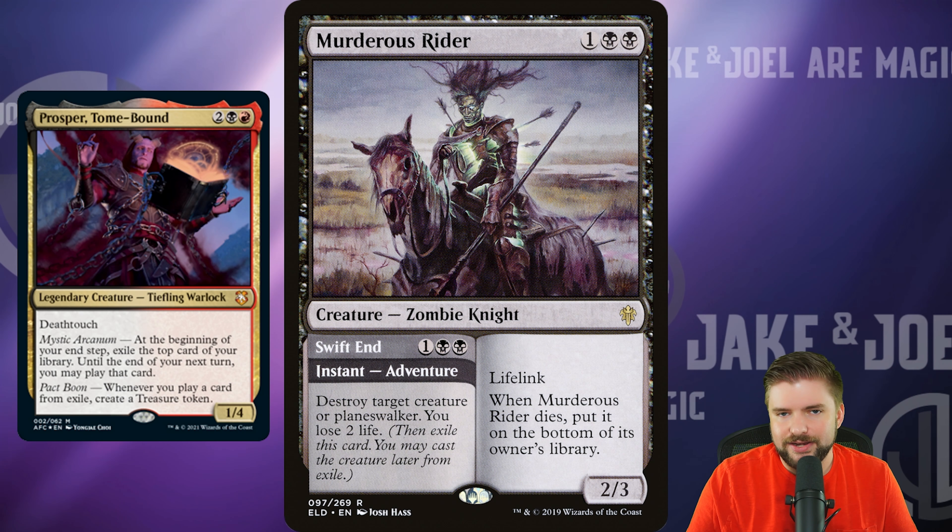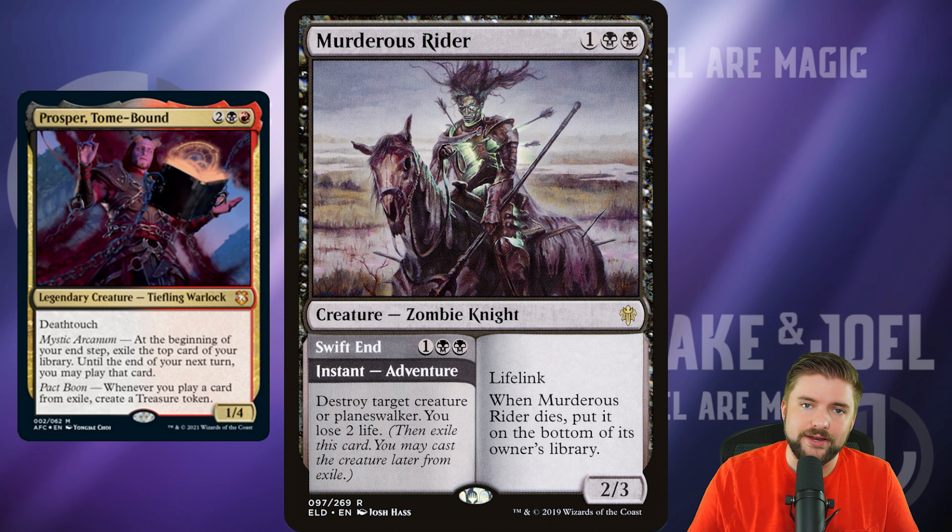Murderous Rider is the first adventure card I find great for this deck. You cast it as removal — destroy target creature or planeswalker and lose 2 life — for 2 black and 1 other. Then it exiles and you can later cast it as a 2/3 creature with lifelink. It's a removal spell that comes back as a creature with Prosper synergy, totally worth the $2. Bonecrusher Giant is similar: the adventure side deals 2 damage to any target and prevents damage prevention this turn, then comes back as a giant, triggering a treasure token off Prosper. $3, go pick it up.